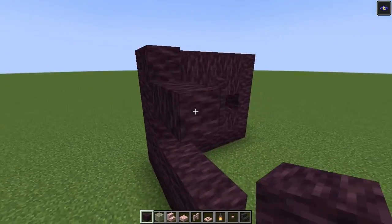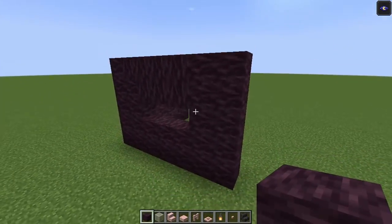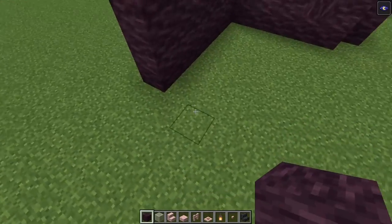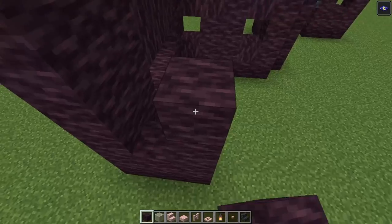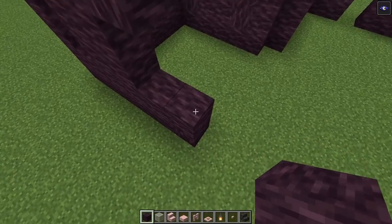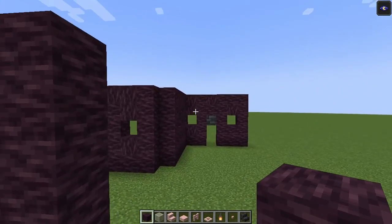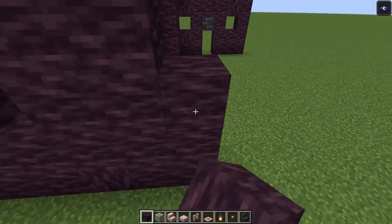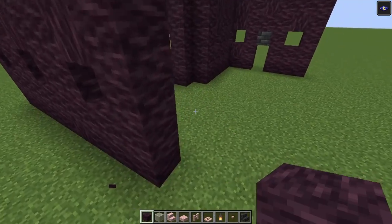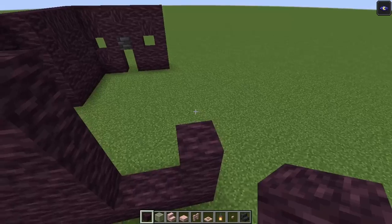These are going to be our windows — go up just like this. Once you are done you can just repeat the same window shape going across. Then we are going to have another pillar over here, after that we can just create the same window shape.